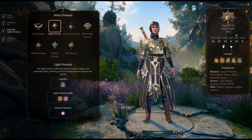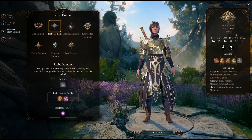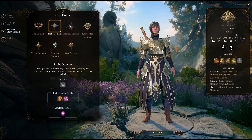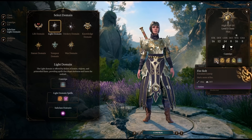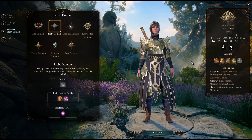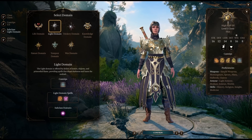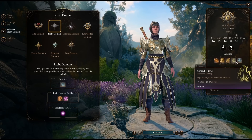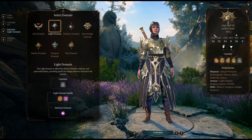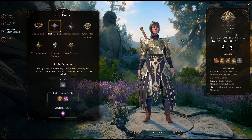The Light Domain is also a Potent Spellcasting Cleric, meaning at level eight you get to add your Wisdom modifier to your Sacred Flame damage — or even Fire Bolt or other cantrips. So you don't necessarily need a super high Strength or Dexterity, because you're going to be mostly casting spells as a Light Domain Cleric, and you have lots of great ways to use them.